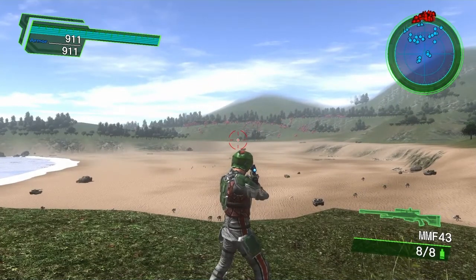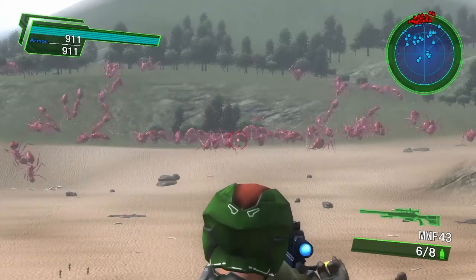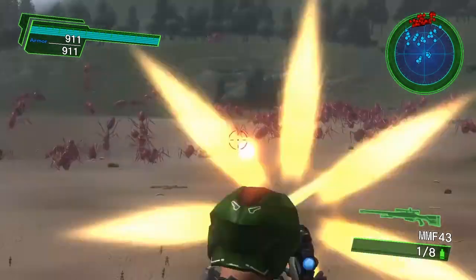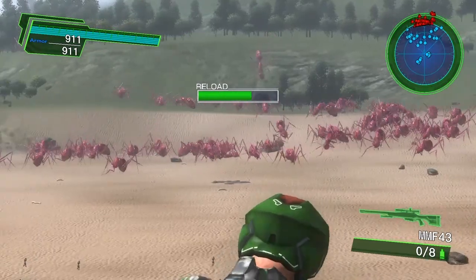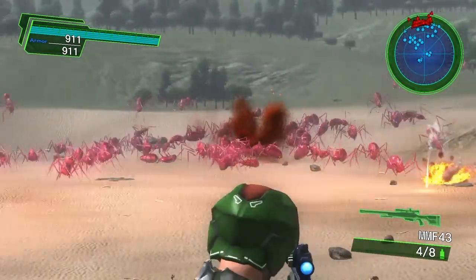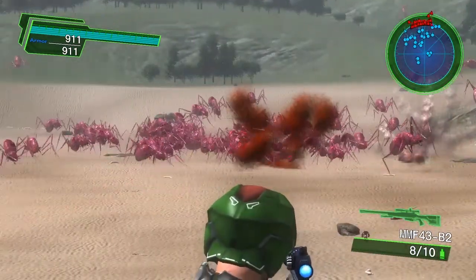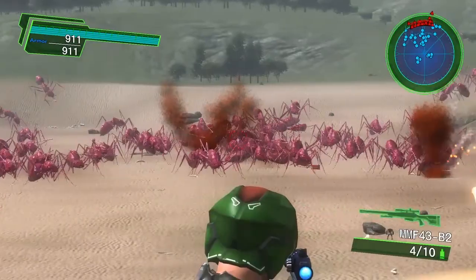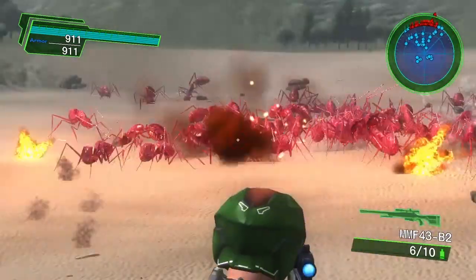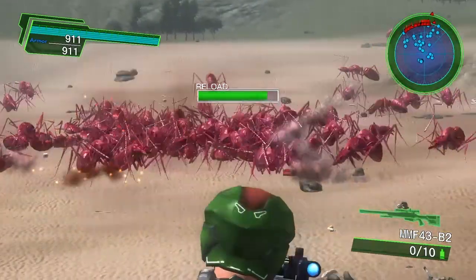Now we've got the MMF 43 and the MMF 43 B2. Starting with the basic 43 — quick shot, fairly accurate, not a bad range, moderate reload, not a bad sniper rifle at all. Next up the MMF 43 B2 — two-round burst with a quick re-chamber and somewhat slow reload, but not bad as a sniper rifle. Definitely a good sniper rifle for easy and normal difficulties.